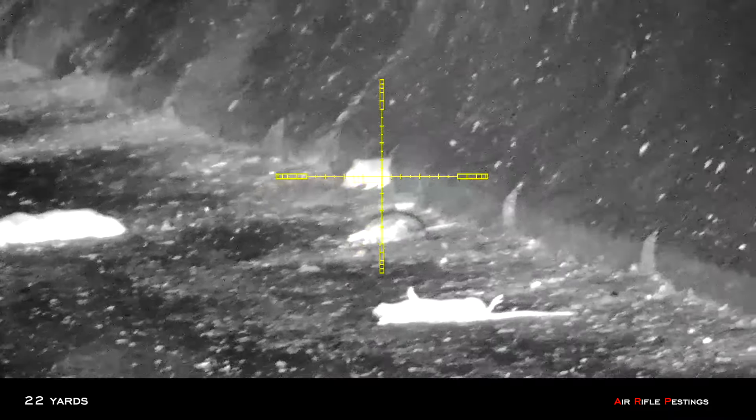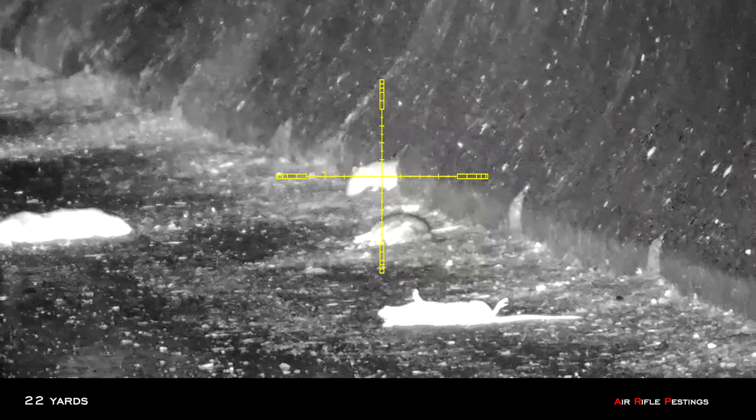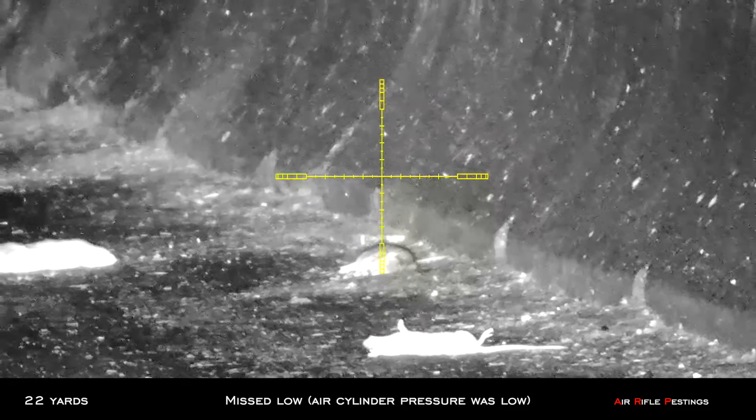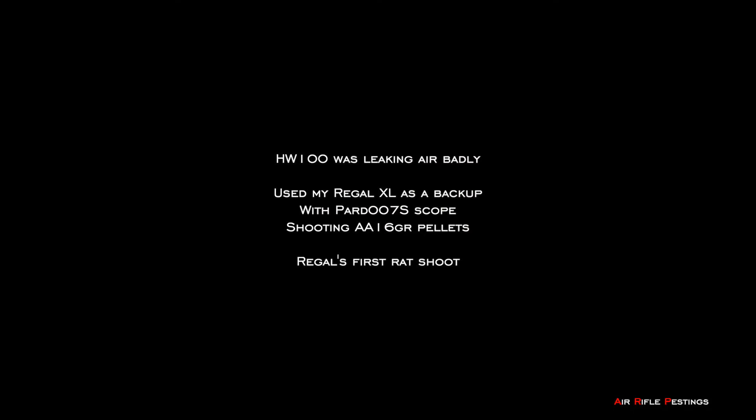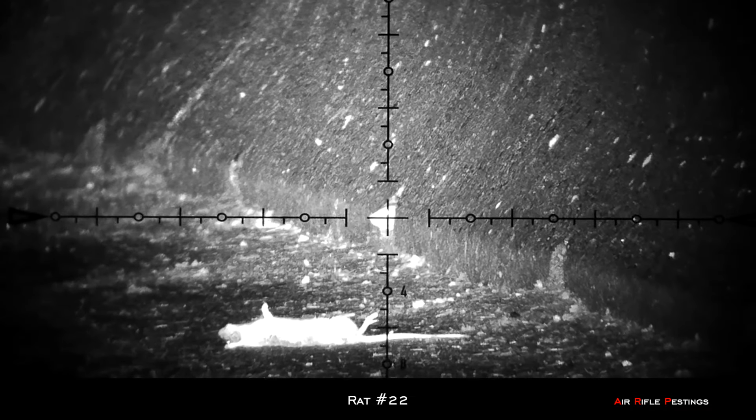There's one here at 22 yards. As you can see, my point of impact was really low — that's due to losing my air. Since my HW100 was leaking air badly, I used my Regal XL as a backup gun. This was the first time I shot rats with this gun. I had the Pard 007S on top as a scope, so there's no laser rangefinder with this scope, so I had to guess my range. Luckily I got it — that was Regal's first rat kill.